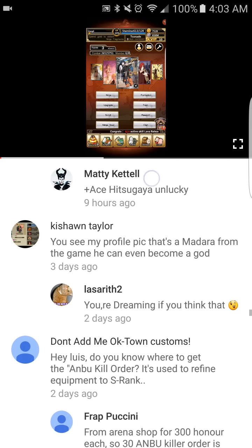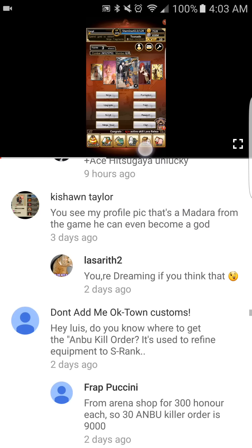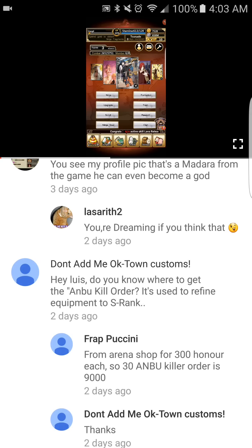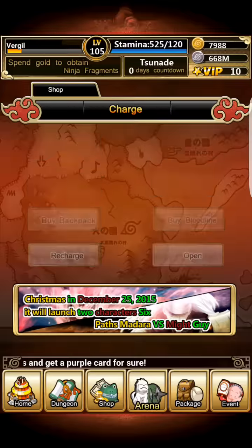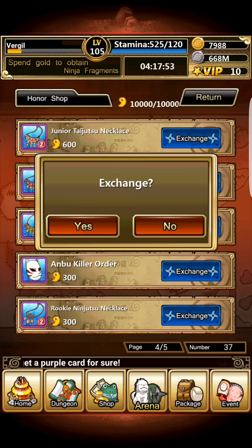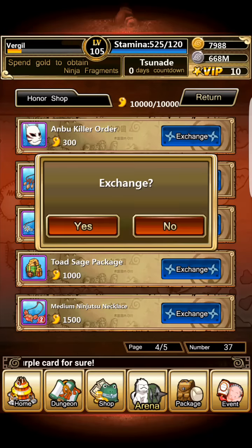Someone asked where to get the Ammo Kill Order, which is used to refine equipment to S-rank. Just go to the Arena, go to the Honor Shop, scroll to the left, and the Ambo Kill Order will be right there for 300 honor.